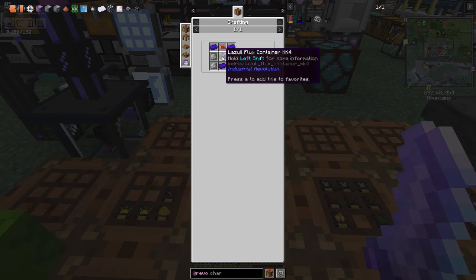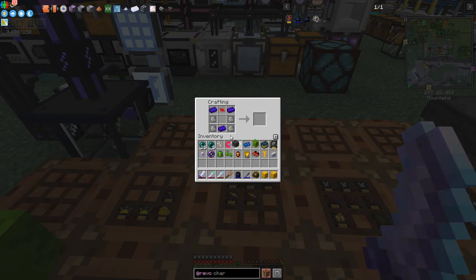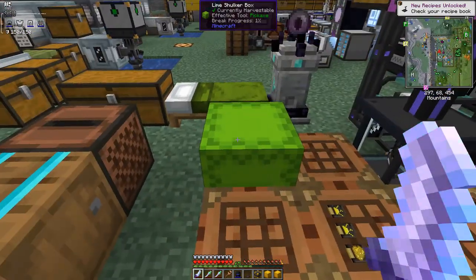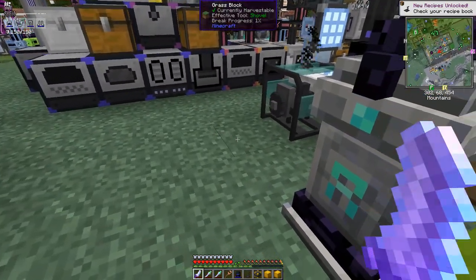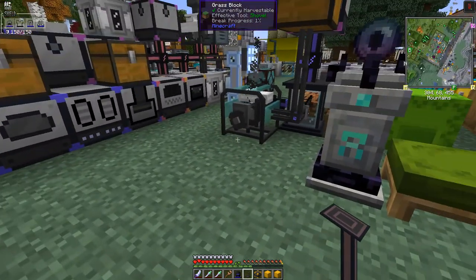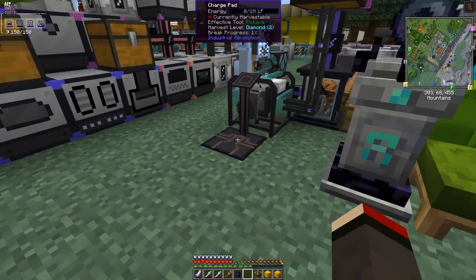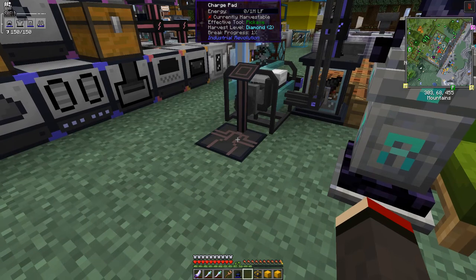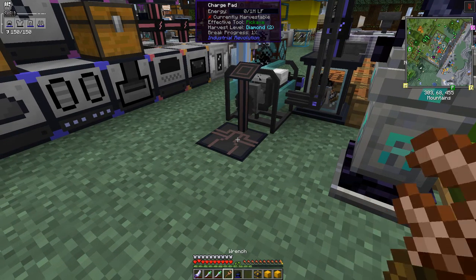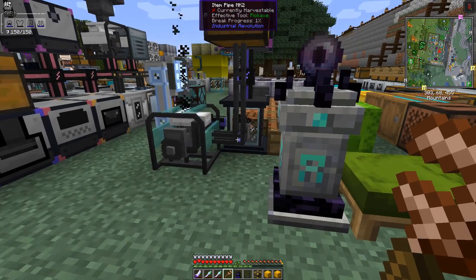I can make the charge pad now. We should be able to simply place it beside the teleport generator and see if it works — no, it doesn't work directly, it probably needs a cable. Let me use the Industrial Revolution wrench to remove it and try placing it on this cable here. It's a Mark 1 cable.